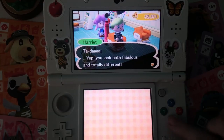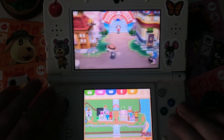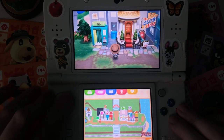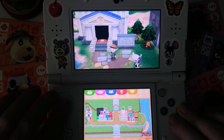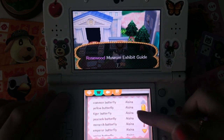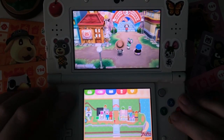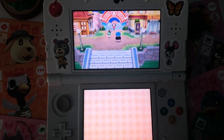Classic Animal Crossing hair — I look like a Karen! But look how cute the city was — we had Kicks, TnT Emporium with Gracie Grace upstairs, the Nook home building club, the dream suite, and a freaking photo booth. Ronda! The museum is over here — I don't think I ever completed any of the exhibits, especially not the art one. I probably had like none. I have like five paintings. Great.